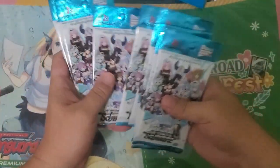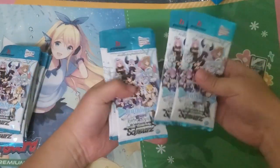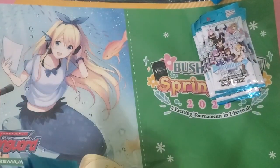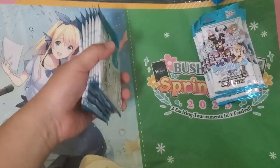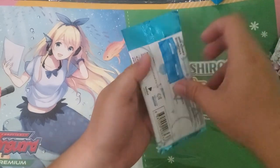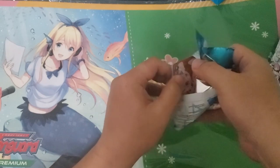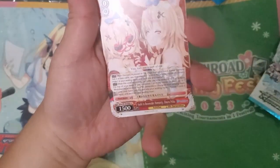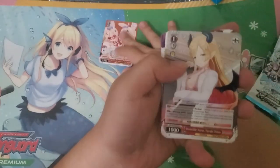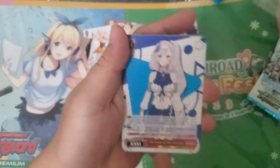Eight packs on each side. As per usual, let's start on the left side. It's our standard nine cards per pack. Let's quickly go through these: red, red, red, a lot of red, blue, green, uncommon.